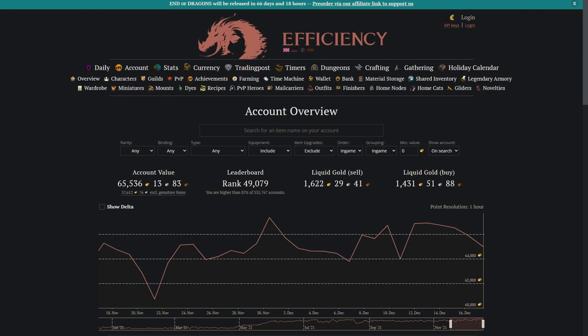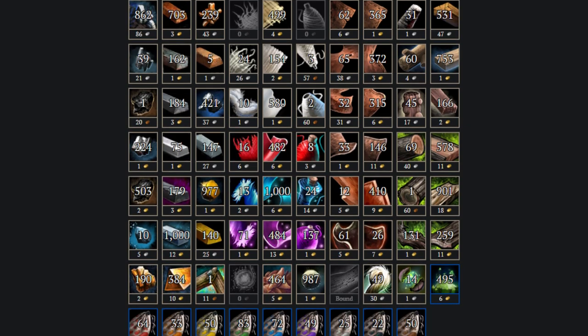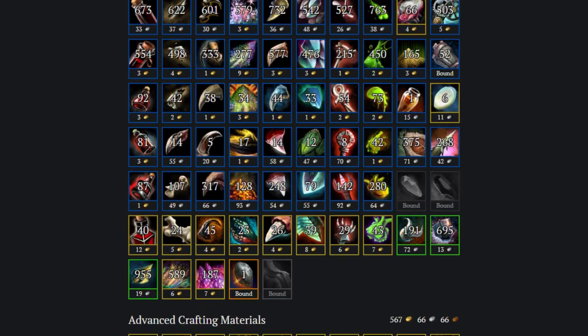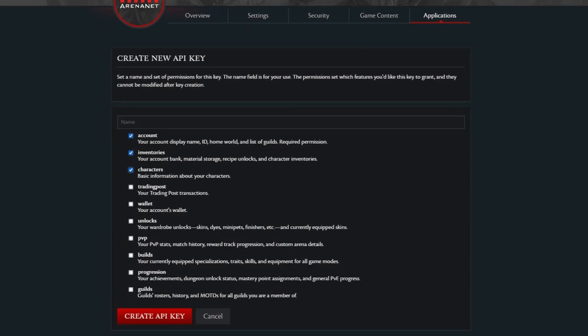For now though, the sections that are all about tracking gold are in the account section. Overview is exactly that — showing you an overview of all your wealth across all different characters and storage. Bank will show you everything in your bank highlighted with values. Material storage will break down what all your materials are worth, and the farming tracker tracks farming. All you need to do to get started is make an API key from your ArenaNet account page and sign up. You'll be surprised how much you're worth, so get in there right now.